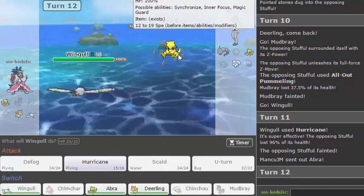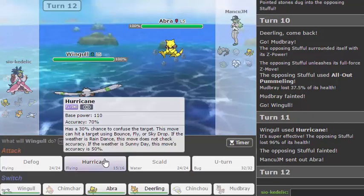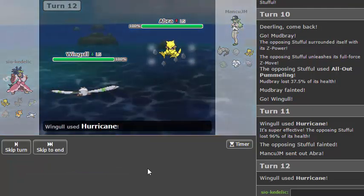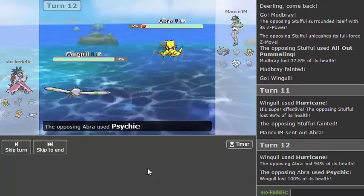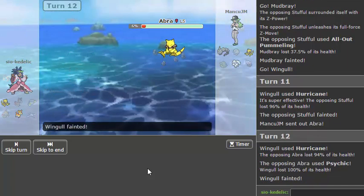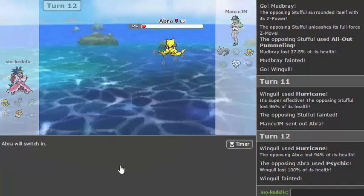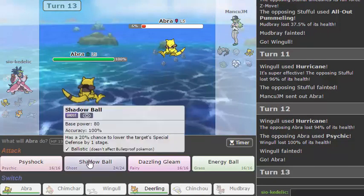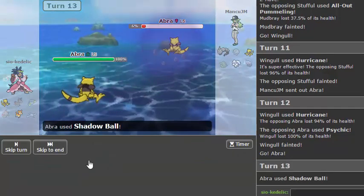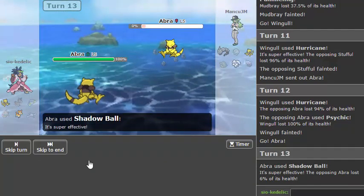Okay, Abra next. I don't really trust my luck to hit two Hurricanes, but I'm going to go for it — and I hit two Hurricanes in a row, wow! God damn. Alright, so I can go my own Abra now. Worst case scenario this is a speed tie, I guess. And I won, so that's nice. Both his remaining things don't really like switching into rocks here.